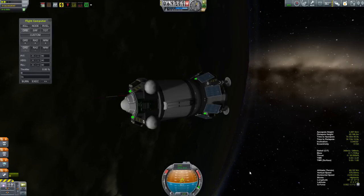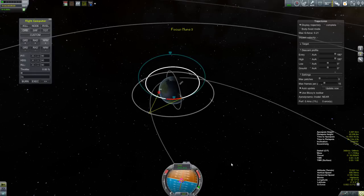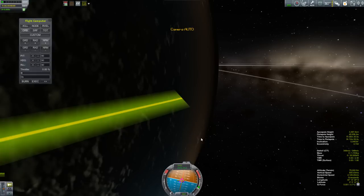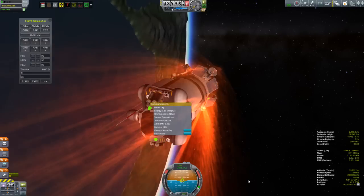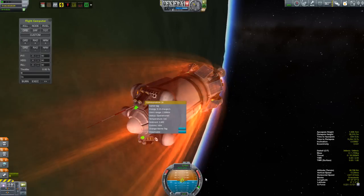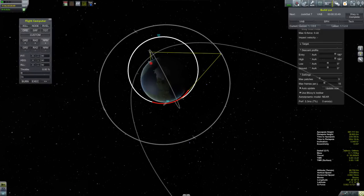Coming out of the atmosphere, I check Trajectories again. The plan was to get up to apoapsis and tweak my periapsis for a second pass, but I look at it and the G-forces are only at 0.21, so I figure — the heck with it — I'll just ride this around without adjustment and go for a second pass. The second pass went without incident, and not wanting to push my luck with the antenna, I decided keeping those G-forces around 0.2 was the right approach. A third pass also went without incident, and by the time that was all done I had my orbit nice and low. But by this time, Junk Sat-7 was just about ready to roll out.